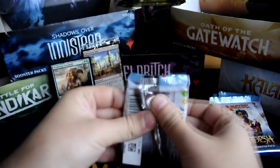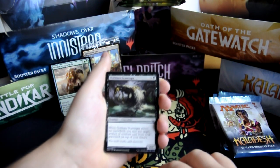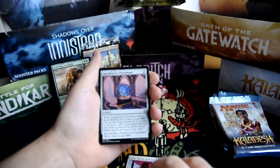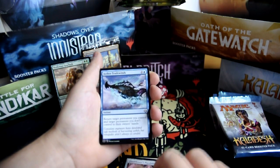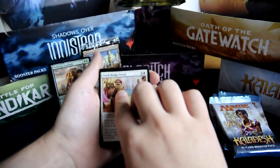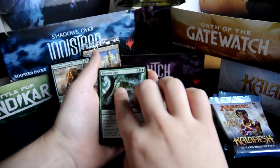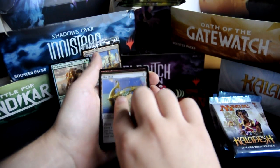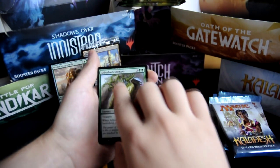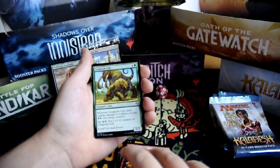Next one. Dukara Scavenger. Glint-Sleeve Artisan. Glassblower's Puzzle Knot. Aether Trade Winds. Subtle Strike. Ninth Bridge Patrol. Reckless Fireweaver. Riparian Tiger. Skyskiff. Spireside Infiltrator. Arbor Backstumper. Furious Reprisal. Long Tusk Cub.